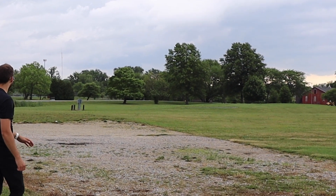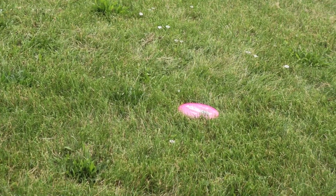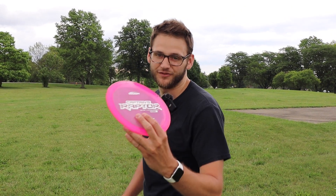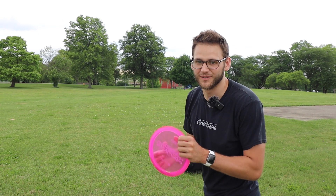Not as much anhyzer as I wanted to put on it, but from there I think we can reach the basket. Are you guys already bagging the Captain's Raptor? And have you tried the new Captain's Raptor in ESP plastic? I'm curious to know if that one's any less stable than the one I'm throwing today. Just to show you the difference in distance, that is the Big Z versus the Captain's here. What I found the Captain's Raptor to be best for is those forehand flex shots, because you can kind of just chop down at them and you're going to be able to trust them to come out of it.